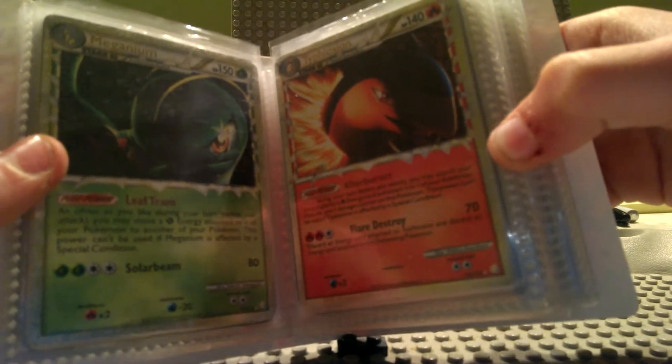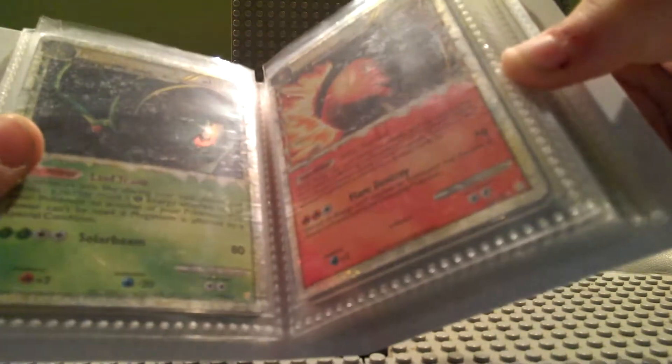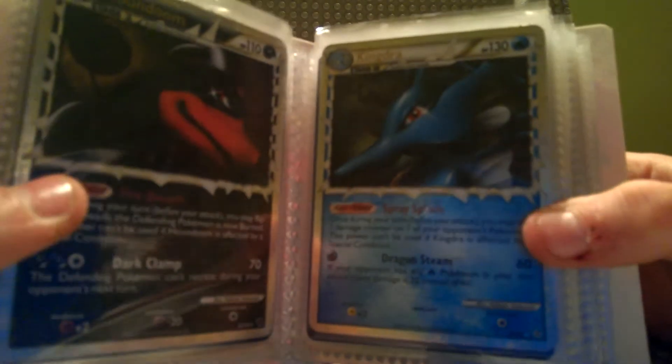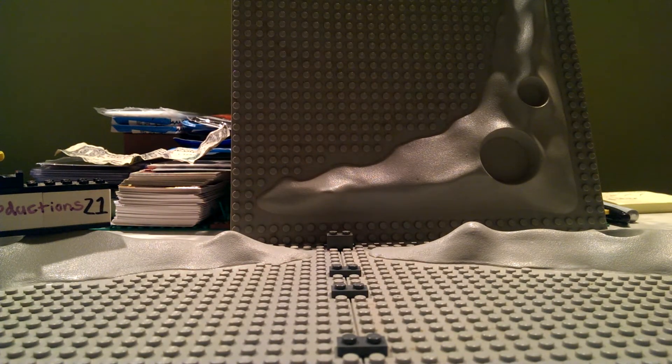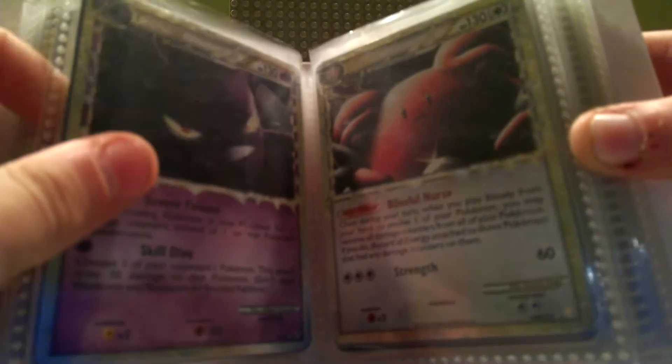Now these ones are not promo: Meganium, Typhlosion non-promo, Feraligatr non-promo, Ampharos non-promo, Houndoom non-promo, Kingdra non-promo, Amphros non-promo, Celebi non-promo, Yanmega non-promo, Absol non-promo, Crobat non-promo.